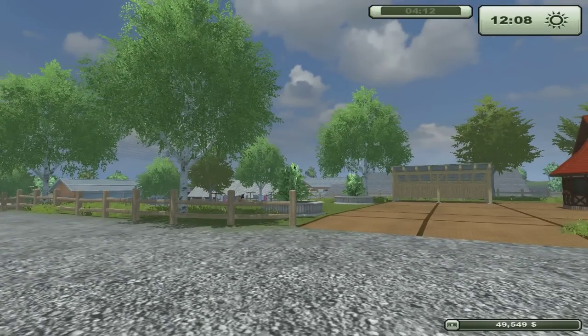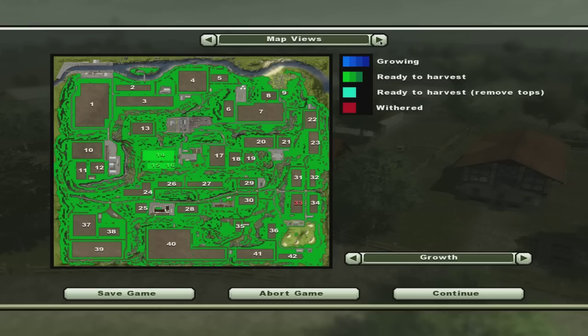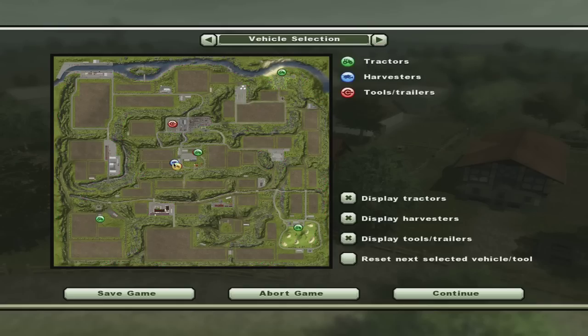What I think we may do today is work toward buying this field. I want to say it's $100,000 — we need to go over there and look at that. But let's get started just on harvesting some of our crop that we have.